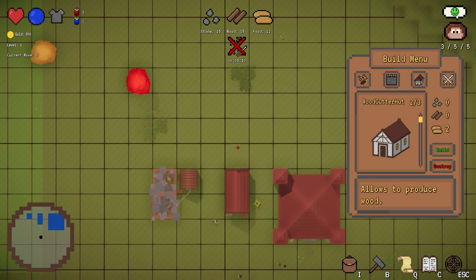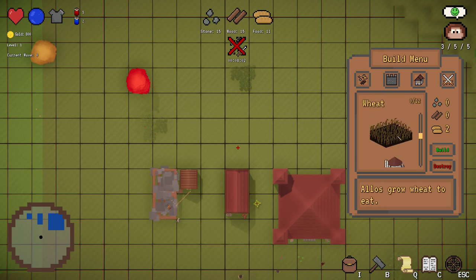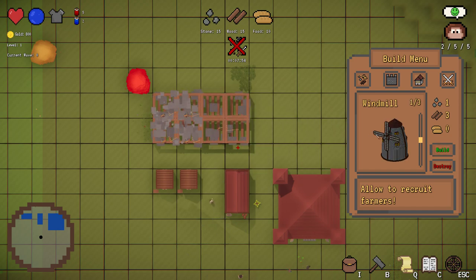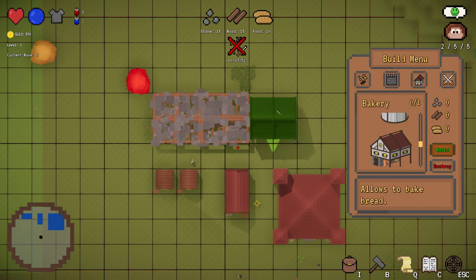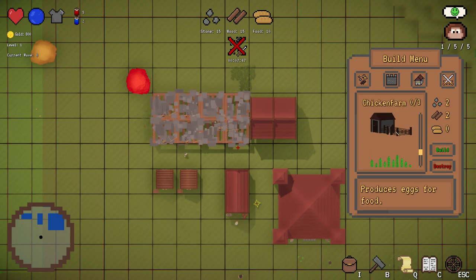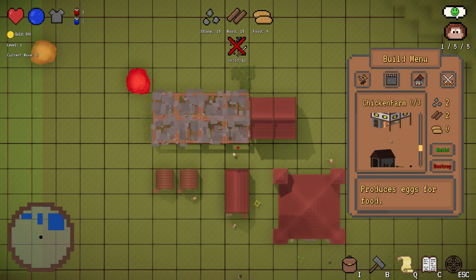In order to survive for a while in this game you have to produce food as well, because your villagers are hungry. They will get angry at you and leave the castle if you don't have food for them. There are two different types of food in the game at the moment: one with wheat, and a chicken farm which produces eggs.